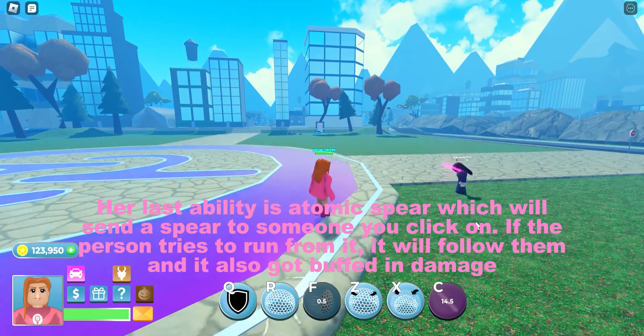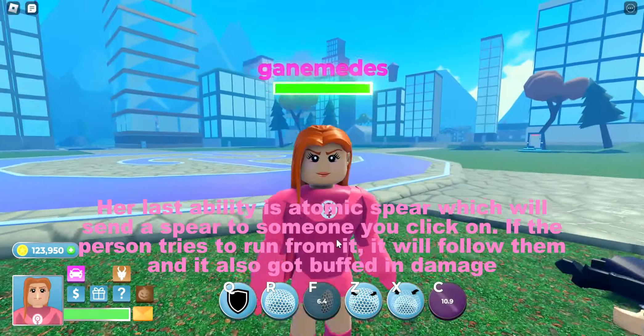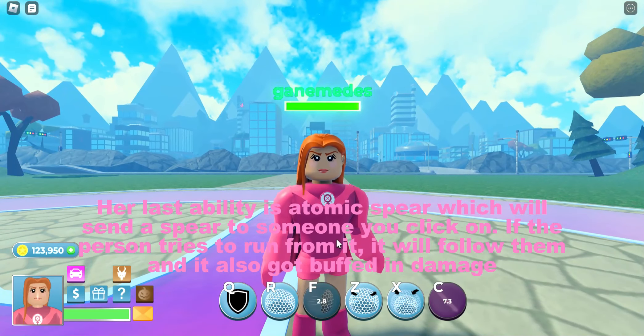Her last ability is Atomic Spear, which will send a spear to someone you click on. If the person tries to run from it, it will follow them. It also got buffed and increased in damage.